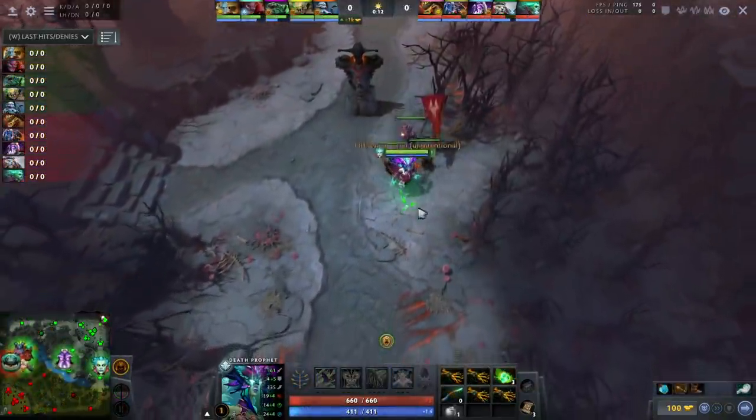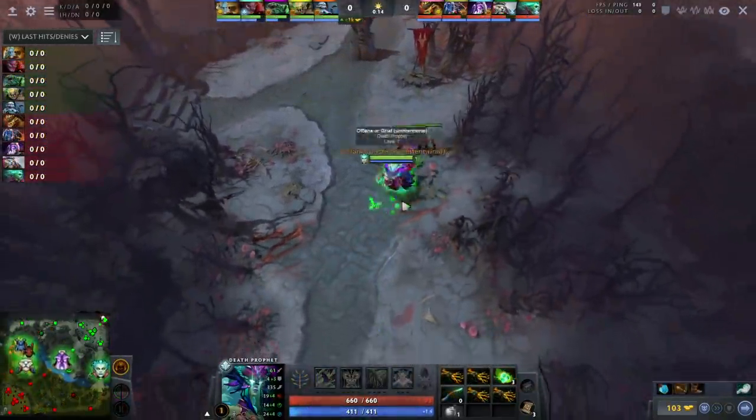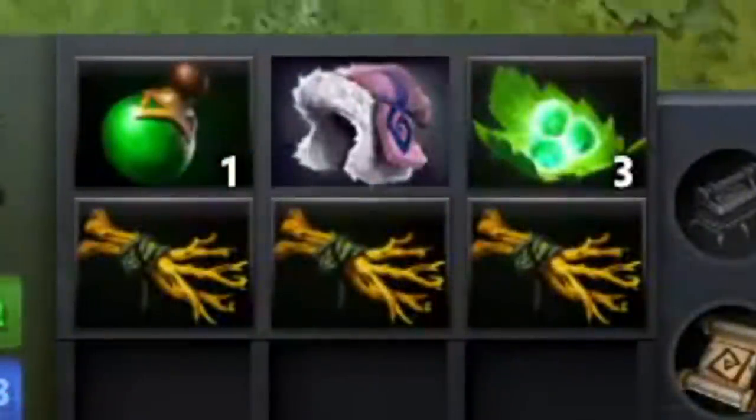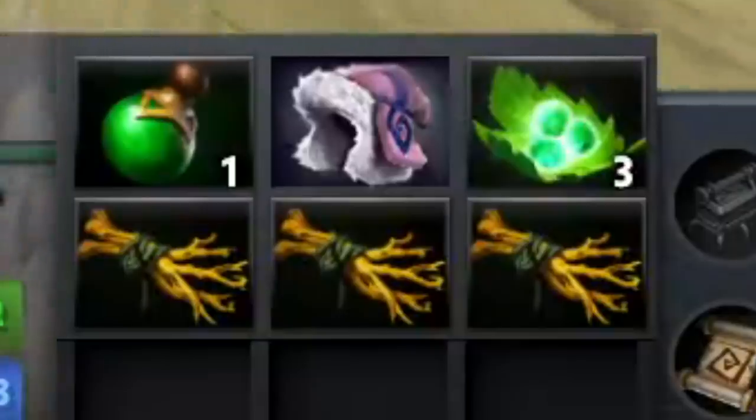How do you play Death Prophet? 1. Pick Death Prophet as an offlaner, mid, or 5 position, but ideally as an offlaner. 2. Start with Tango, Salve, Fluffy Hat, and a bunch of branches.